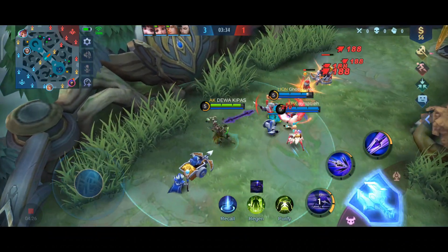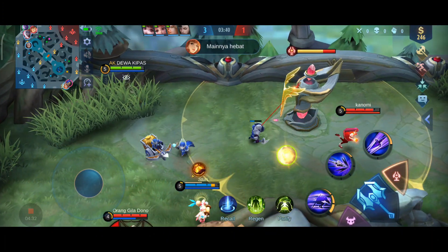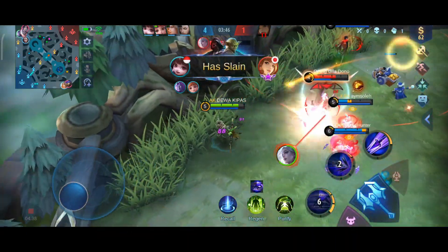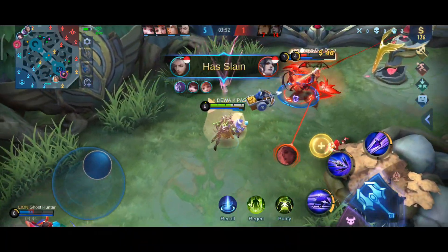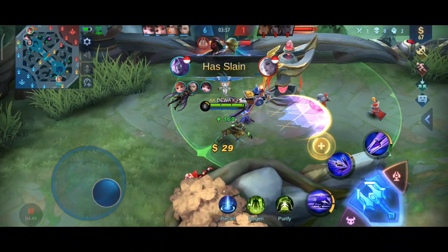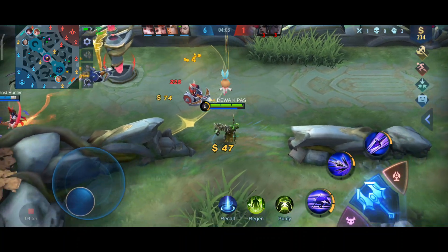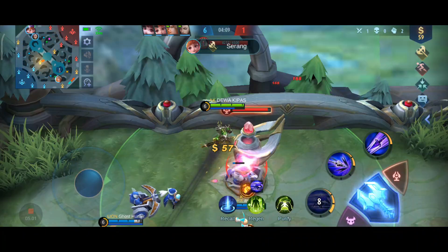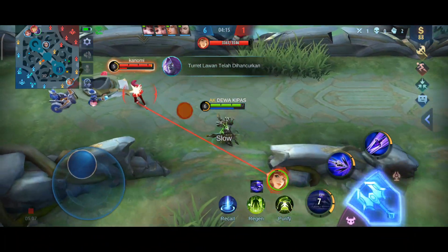Untuk peperangan, Moskov tinggal ngumpet di rerumputan aja. Kalau ada yang deket tembok, kalian skill 1, skill 2 - kena stun. Kita basic attack, Gwyn-nya mati. Kalau musuhnya maju, kalian basic attack sambil mundur; tapi kalau musuhnya mundur, kalian basic attack sambil maju. Kuncinya harus menggunakan basic attack sambil gerak-gerak supaya susah ditangkap. Setelah musuh rata, kita harus nge-push. Moskov push-nya sangat cepat karena skill 1-nya memberikan attack speed tambahan.